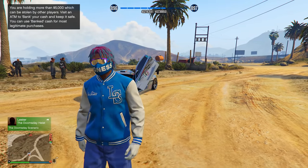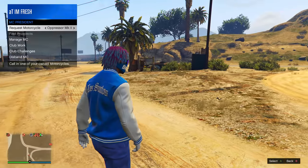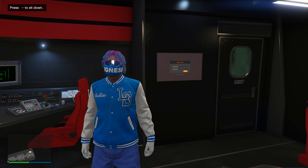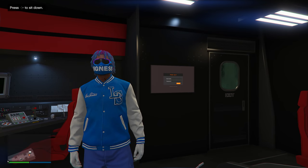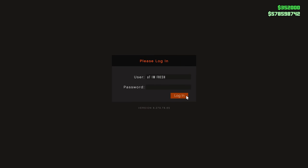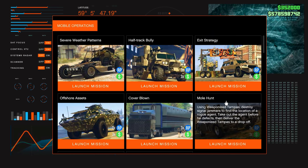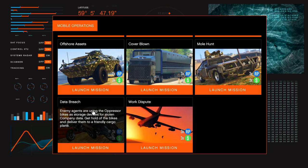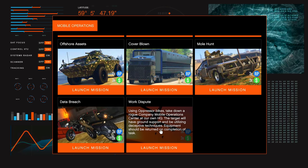Once you beat it you will be getting paid 250,000 and of course you can only do this once every single week — that's why I always include it in my money method videos. Now for the second money method we're going to be doing the MOC missions. You will need a Mobile Operations Center in order to do this. Go inside your MOC, come up to the touch screen, click right D-pad, and you'll be in the mission section.